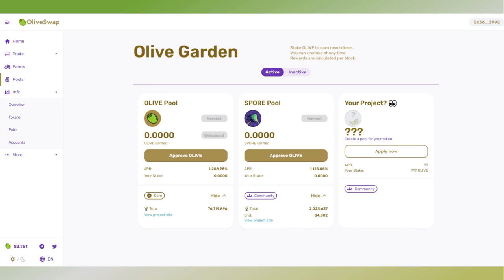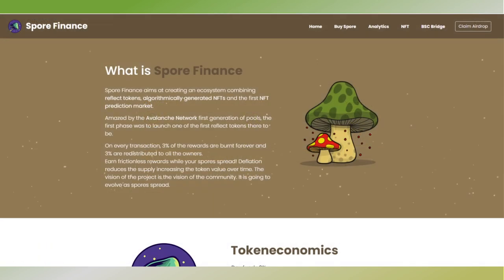Since we haven't talked about Spore Finance on this channel yet, let me give you a quick introduction of what it's about. Spore is a reflective token, which means that for every transaction a number of tokens gets burned and a number of tokens get redistributed to the other Spore addresses. This means that supply constantly decreases and just holding the token automatically earns you more of the token.